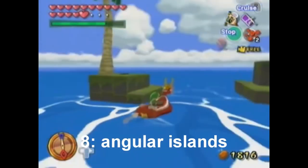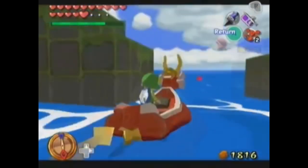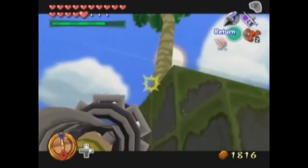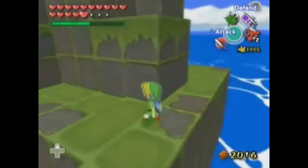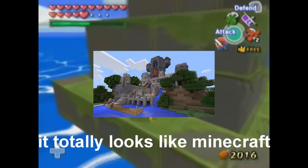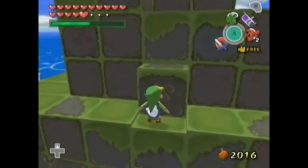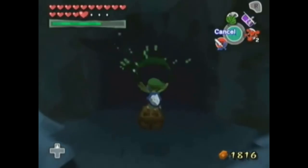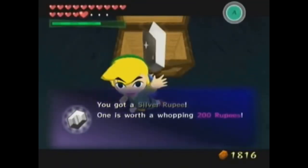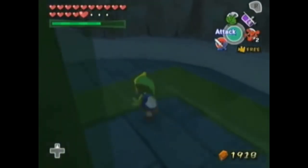Up next is the Angular Islands. These islands look pretty unique compared to the others because they're not actually islands — they're like a pile of metal blocks just rising above the ocean. I'm pretty sure this island is actually a homage, a tribute to Minecraft. In one of these islands, you go down a hole and have to solve a little block puzzle, and at the end you get 200 rupees. So you have an island that's really cool because it's a tribute to Minecraft and you get a lot of money from it — that lands it the number 8 spot on this list.